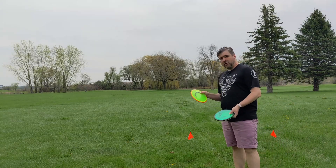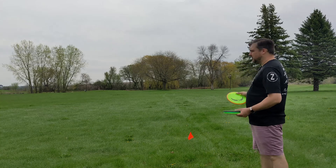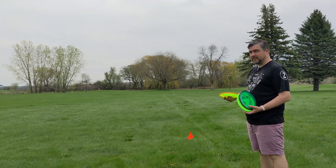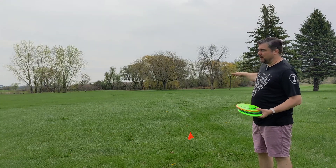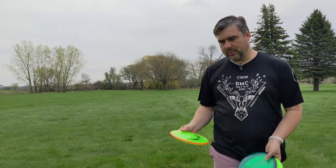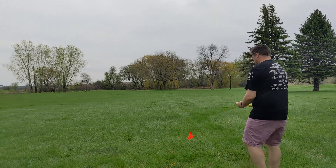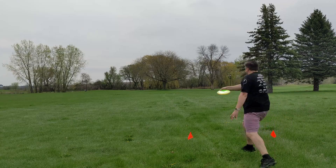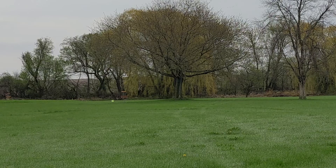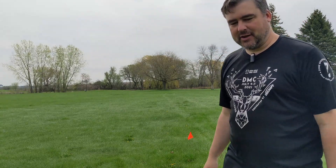We're gonna start with the overstable discs, throwing them from about 300 feet from the basket. I'm going to swing them out a bit to the right and see how much they fade back towards center — throwing them flat and hard. We'll start with the Pyro, which is probably the least overstable of the three. This is in Proton plastic. It came out a little high and not quite flat, but no worries about it turning over at all — just sort of cruised in, just like you'd expect for something overstable.